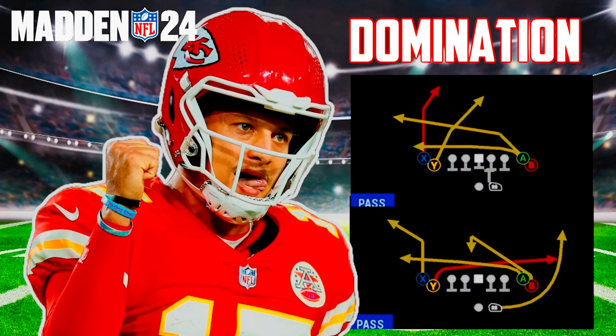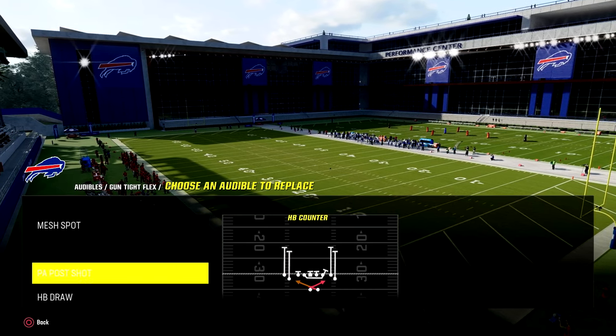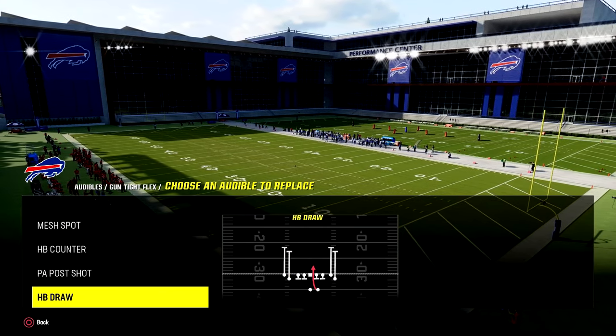Two passing plays and two running plays. We are in the gun-tight flex formation and the plays are PA post shot, mesh spot, halfback counter, and halfback draw. All these plays can be found in the Rams playbook, with the exception that PA post shot and halfback draw are also in the run and gun playbook. These plays can be combined for a nice easy scheme to run against opponents and destroys every defense.